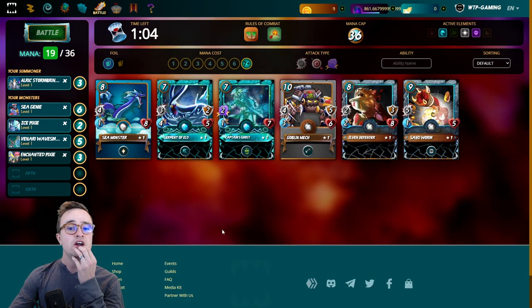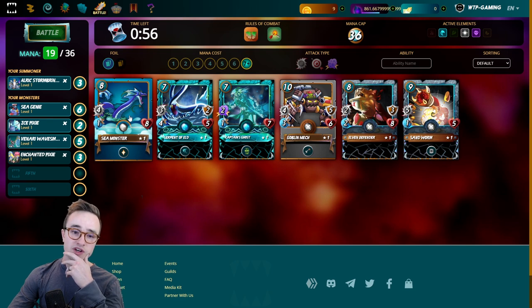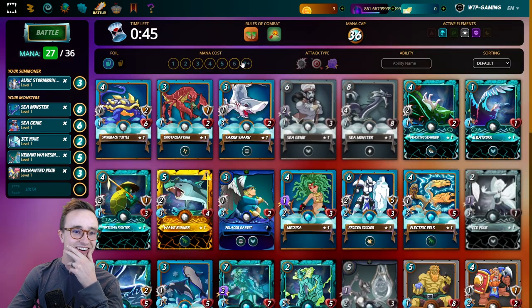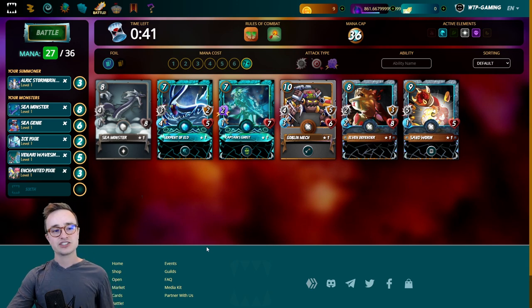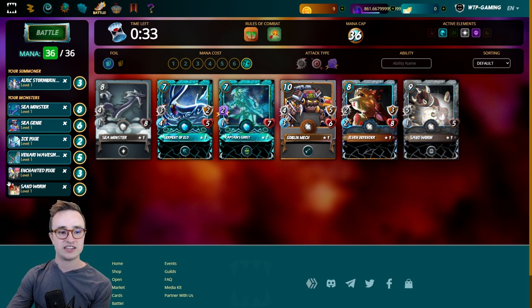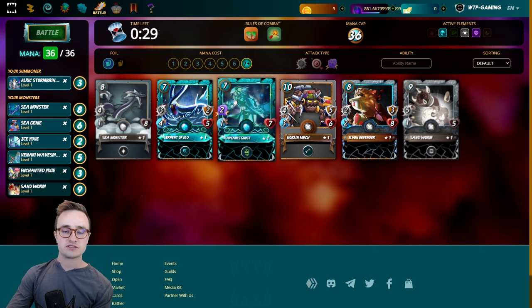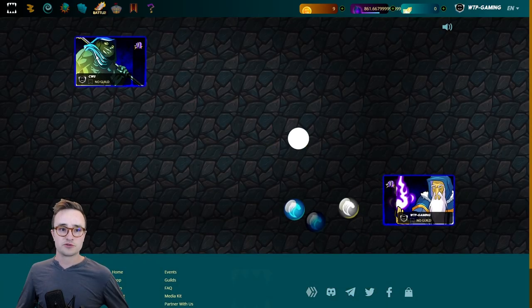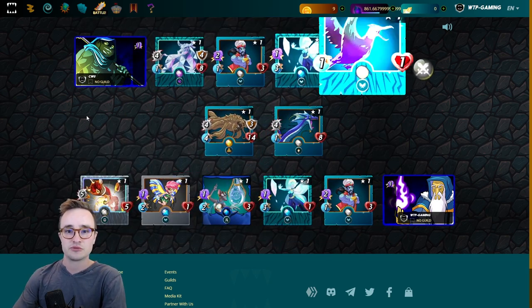With a lot of mana left I'll add the Sea Monster as my tank — he can self-heal plus has the two armor to absorb an Earthquake hit. Then with nine mana remaining I'll balance it out: add the Sandworm to attack his backline rather than going all-in on magic with the Captain's Ghost. If he has a magic counter, the Sandworm gives me a fallback. He goes with the minus-one magic damage summoner which is going to hurt my chances, and he also has the Frozen monster I suspected.